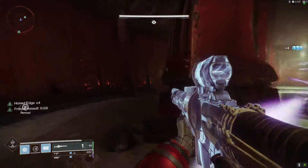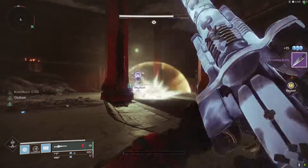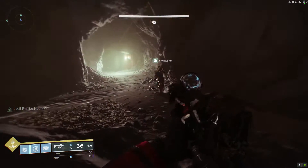So let's get to it guys. Head into the dungeon and make your way past the very first encounter where you have to use the sword on the three different bosses. Drop down until you come to the pit area where the two ogres are located amongst all those tunnels.